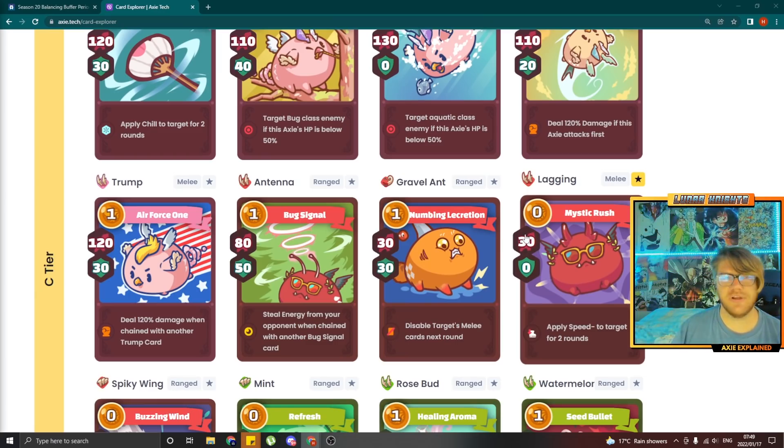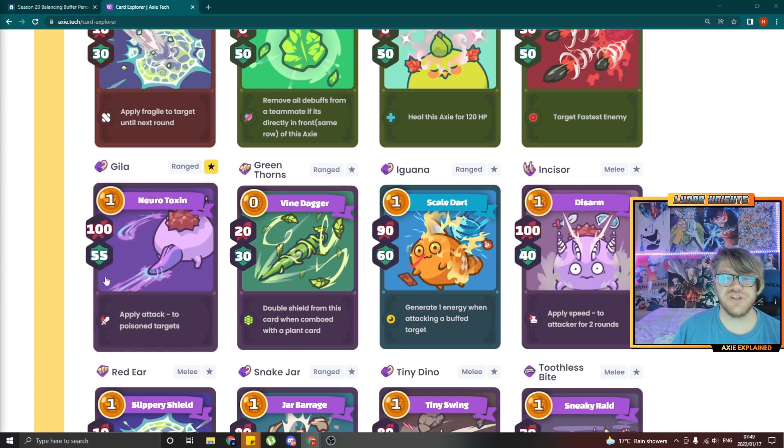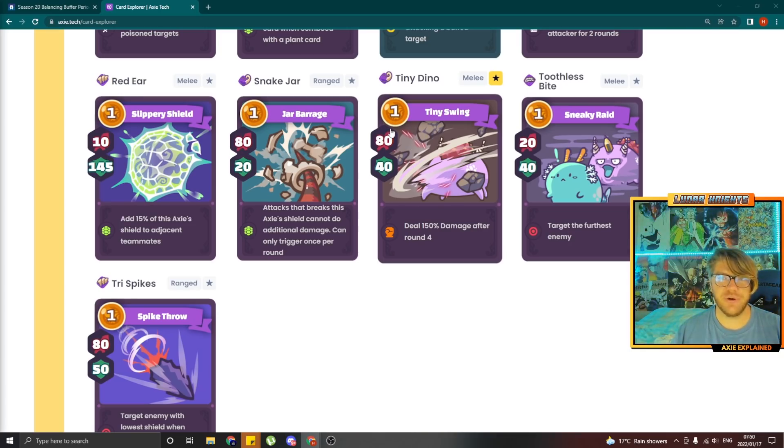Lagging got a 5 attack buff — I think that's quite good and necessary. Gila got a buff of 10 more shield to 100 attack 65 shield. That is a very strong card — 155 total stats, now it's 165. I think tail is probably one of your most competitive slots; the ability on it is quite weak, so it has massive stats to compensate. Tiny Dino got a 5 attack increase — it's the only card where damage increases after round 4. It was strong on its own; the 5 attack just makes it more interesting to play, and that 5 attack becomes much more with the 150% attack modifier. Sneaky Raid got a debuff to 20 attack 30 shield.